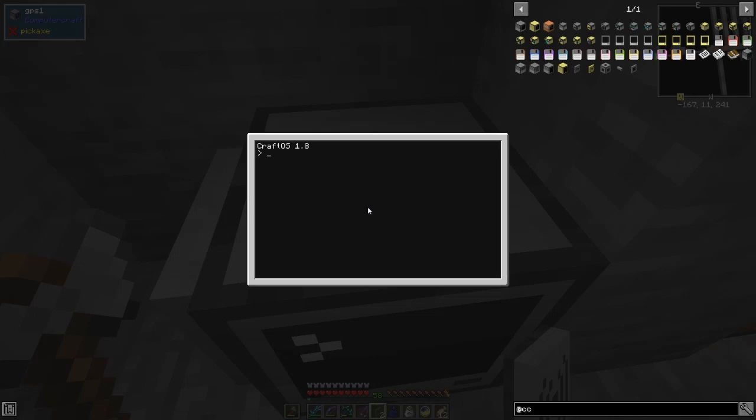What you do is run a GPS program — the easiest way is to edit the startup file. We want to do a shell run and specify GPS host, then the coordinates. So it was minus 166, 11, and then 241 — like that. I think that's what we have to specify. Let's press control to save it and exit.